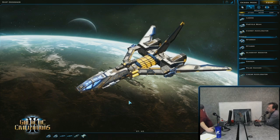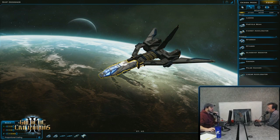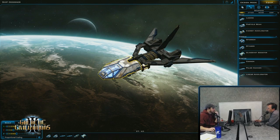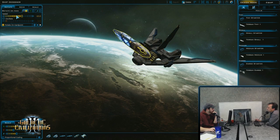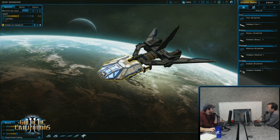Unlike in GalCiv 2, you'll be able to take an existing ship or hull — we'll probably just drop the name 'hull' and use 'template' — and tweak it. You can make it wider, you can spin parts around for some bizarre reason. You'll be able to do all kinds of stuff.